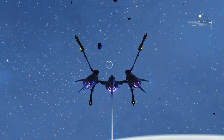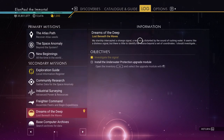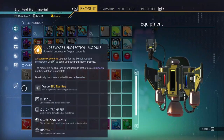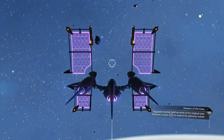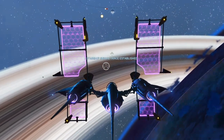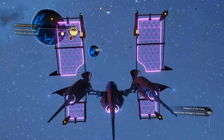It seems like it wants us to upgrade ourselves to get the next step, so I have to put it in — let's put it in. Yep, that's what I had to do. We'll scan. Starship trace has been enabled — it's on a different planet entirely. There it is, right over there. Stranger's starship.